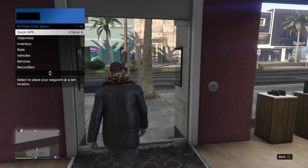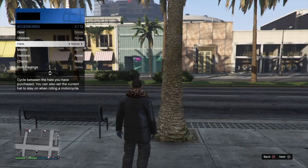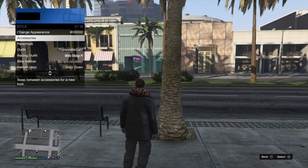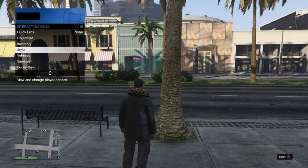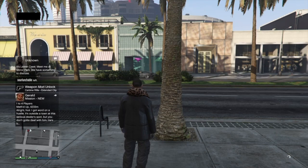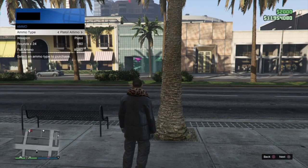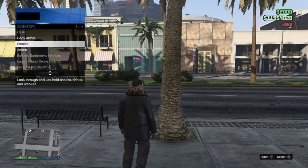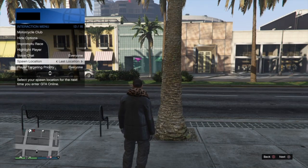Once you're done building your components, you're going to go outside of the store and then open up your interaction menu, swap outfits to force a save. In the bottom right hand corner you'll see the save icon. Then you're going to go ahead and purchase some ammo. Now you can go ahead and easy way out through the interaction menu.